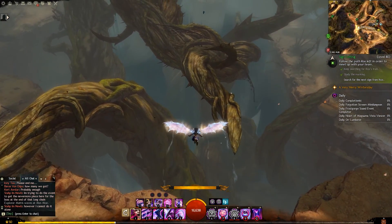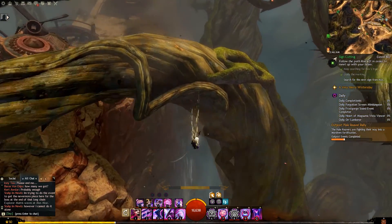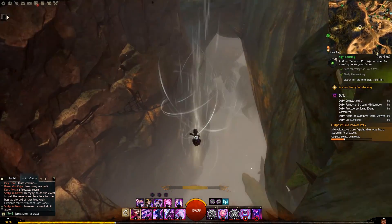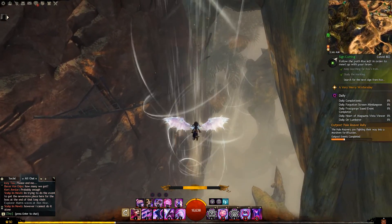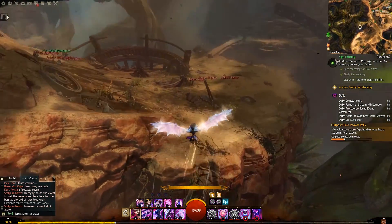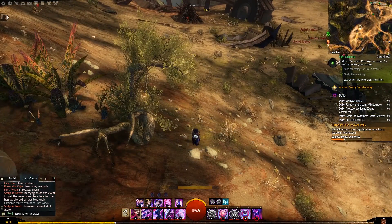Heart of Thorns did introduce a few new stat types, but unfortunately all you can find in the expansion are recipes for exotic versions of those trinkets and a few achievement reward tracks you can complete to actually obtain physical ascended trinkets. That being said, we're going to go ahead and move on to Living World Season 3.